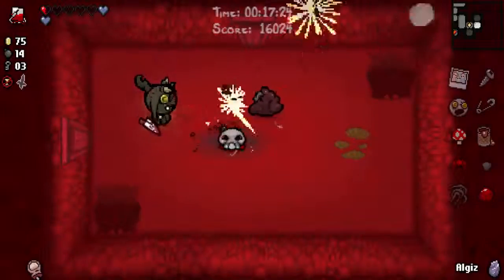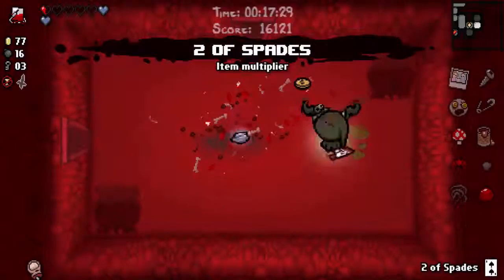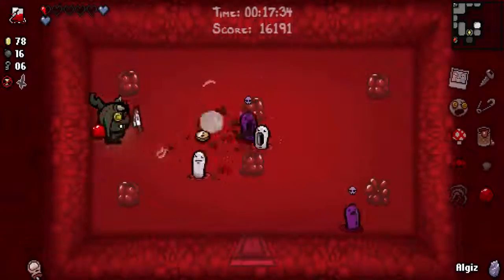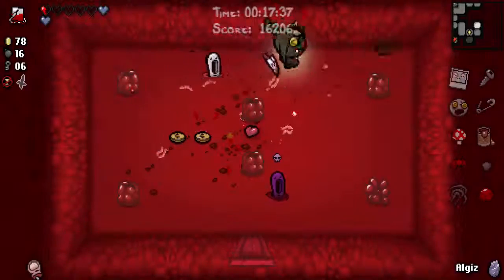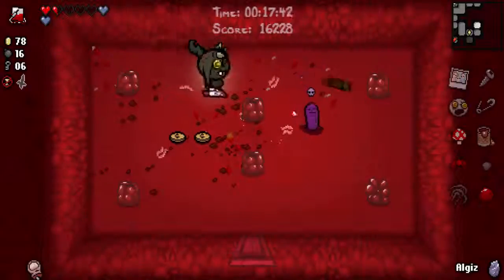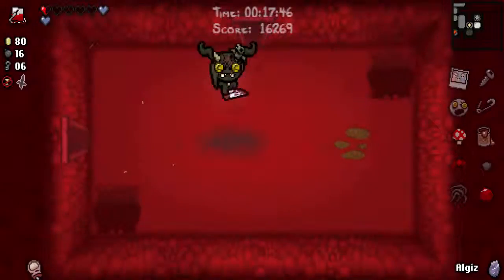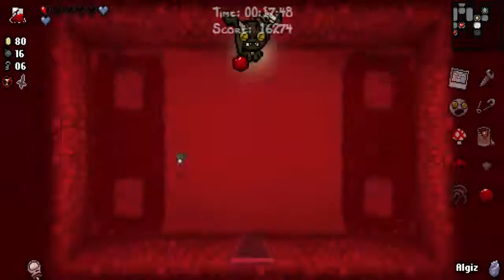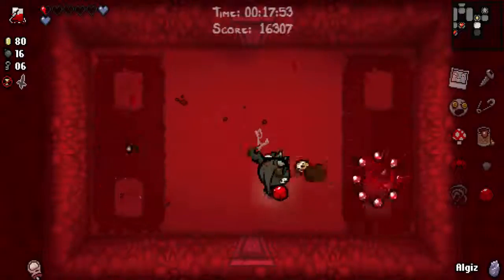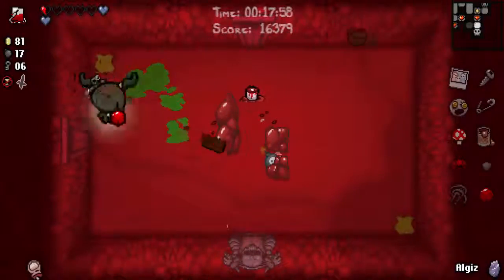Two of spades, which is not exactly the most useful thing I could get here, but every little bit helps — by which I mean it doesn't, but hey, I may as well accept it. The game offered it, and it's so very rare that it gives me anything halfway decent. I'm hoping I'll get a devil deal. Or I guess spirit hearts from an angel deal would be okay too, which is not something I say very often, but in this case it's pretty true.